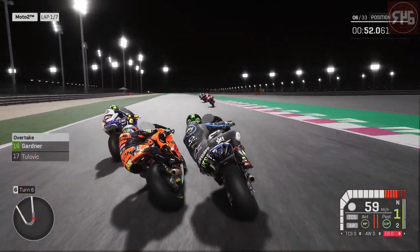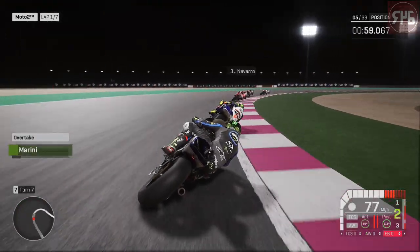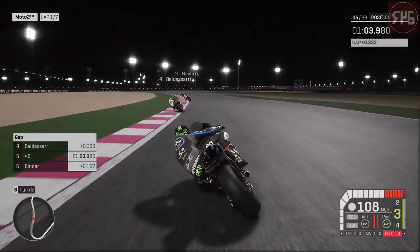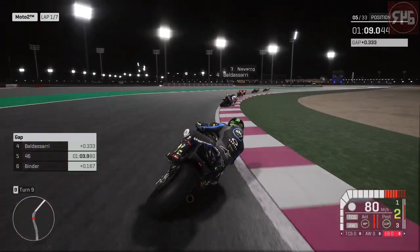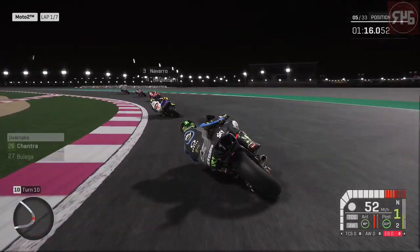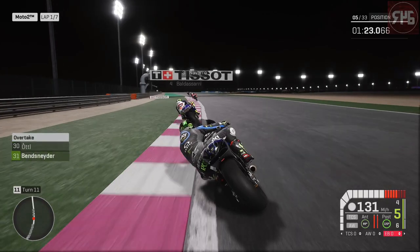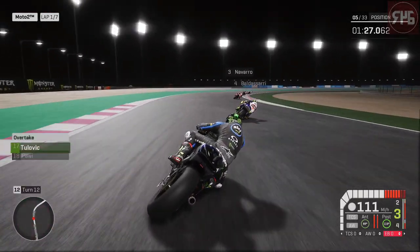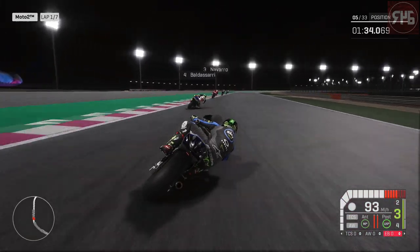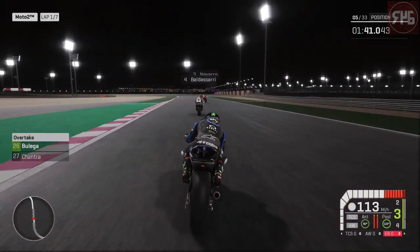That's Binder — we've lost two places there. We've got Binder back, so we're back up to fifth. Now we've got Baudesari just ahead of us. Just need to find out where we're quite a bit quicker to be able to get past them. We definitely get a better exit out of that hairpin. Not really making any inroads at the moment, still 0.2. But it's fine — we've got seven laps to do, so we've still got a long way to go.